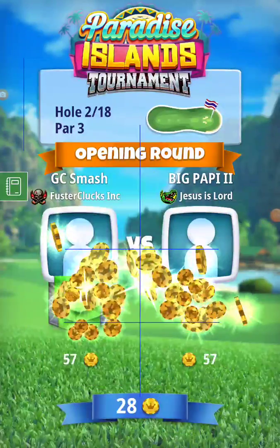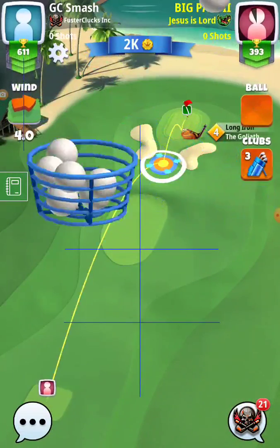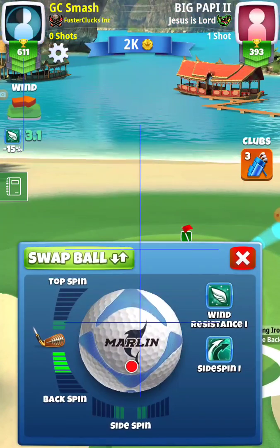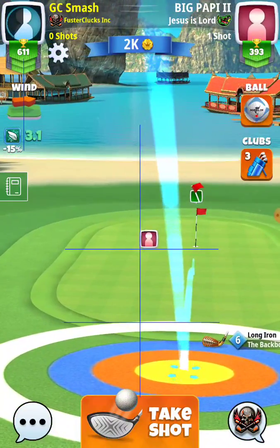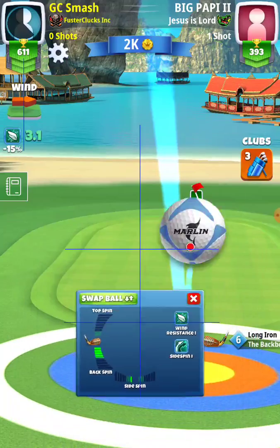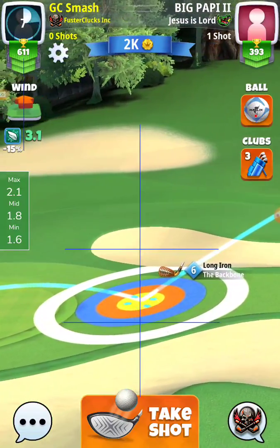We're doing plus 20. Blue ring to rough, and then we'll line it up from there. I think with this backbone - maybe I got an upgrade, I can't remember now. Okay, so we're using Marlin. Blue ring there to rough. Four and a half back, which is almost everything on this one. Right at the hole. And now I'm going to add half a left.